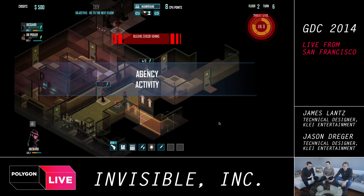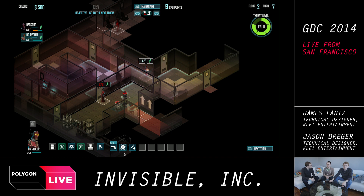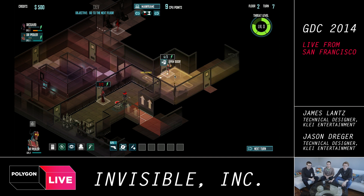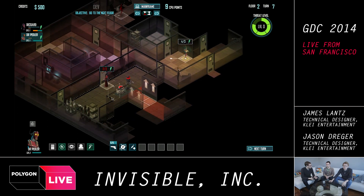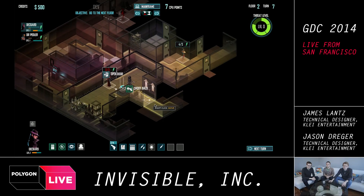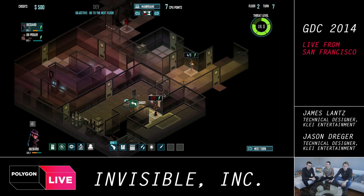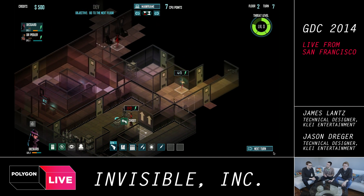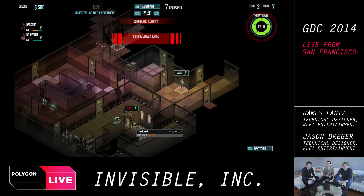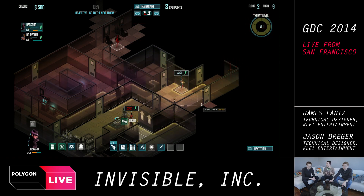There are six characters right now, and we're planning on having more than that. In terms of how many on a single mission, the maximum is five. A team of two plays very differently from a team of five. In a team of five, it's really hard to play completely stealthily. On some of the larger maps near the end, you can send teams of two in one place and a team of three somewhere else to collect certain resources.